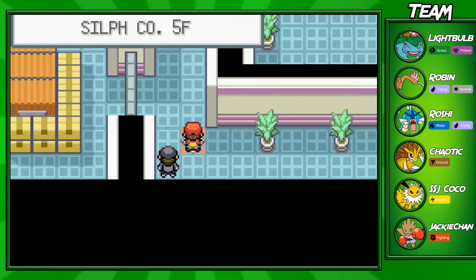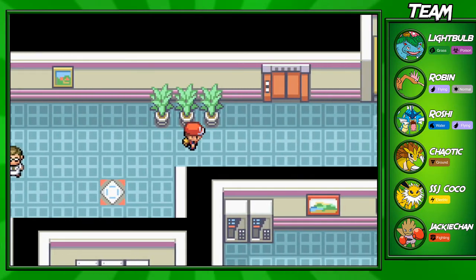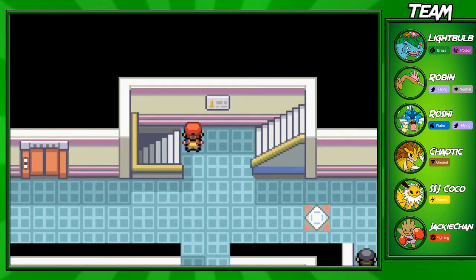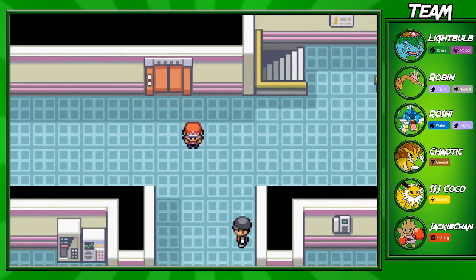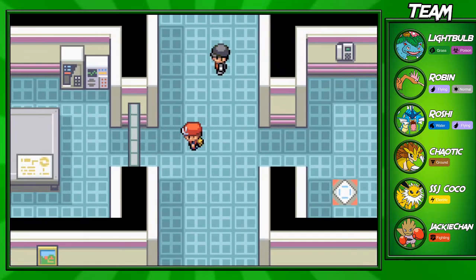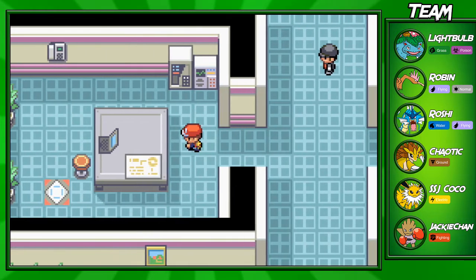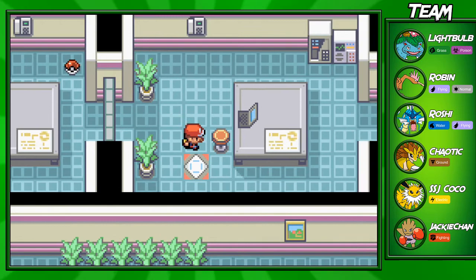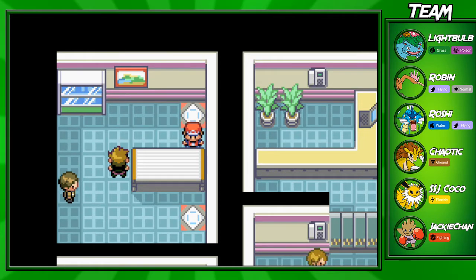I was gonna show you guys around Silph Co., but I gotta show you guys the fastest way to get through here. Once you beat that trainer, if you do run into him, you have to go all the way back to the third floor and fight this trainer here, so you kind of have no choice. But there's a decent amount of XP from that guy. Once you beat him, go ahead and use the Card Key in this door. You go into this warp pad, and you've pretty much made it to the end — all you have to do is fight your rival and then the boss.